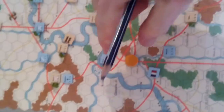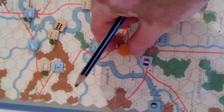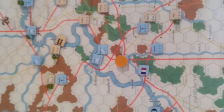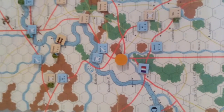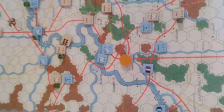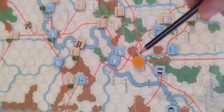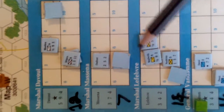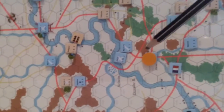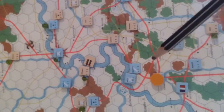Their morale goes up, which means this French unit here — commanded by Lefebvre (I'm not sure how you pronounce that) — they are actually Saxon units, and they have started wavering, so they will not move. All of these units are out of action for the French at the moment; they will defend themselves but can't be counted on. So you see, Archduke Charles has that in his benefit.